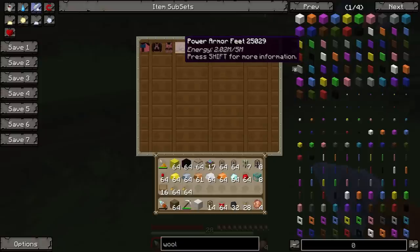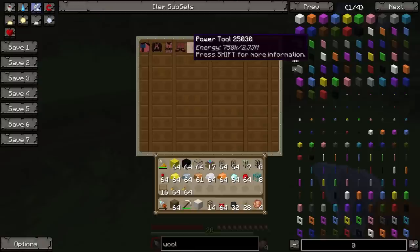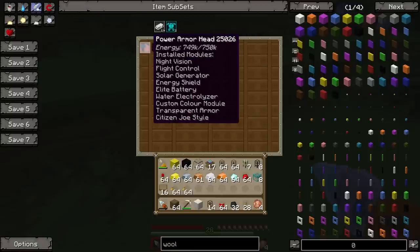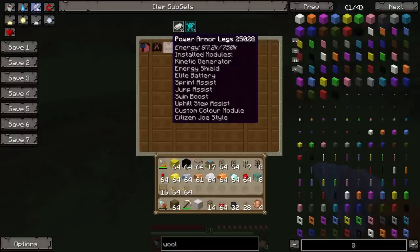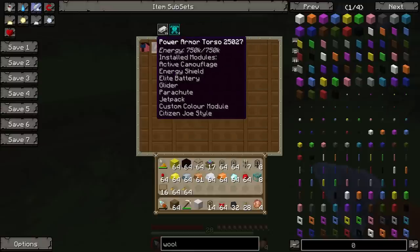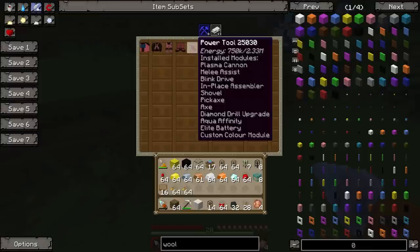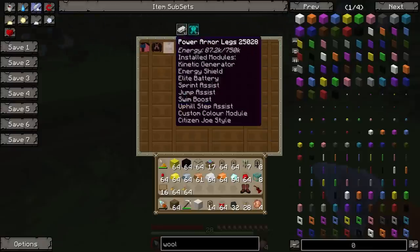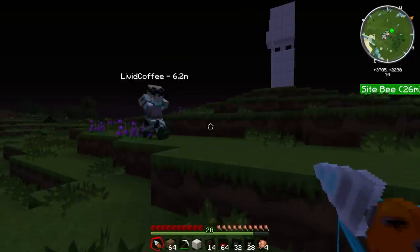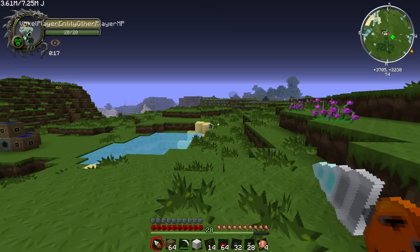We're not going to go into the power suit too much this episode because we've done it before. I noticed the power's low on some of these, Duncan — is that deliberate? Have these been used? The legs and feet don't have much power — you might want to charge them a bit. As for the installed modules, we've got everything except the Thorncraft goggles because I haven't researched them yet. I didn't install the auto-feeder because I like just eating like a human being — I don't want it shoved into my face by a machine. Could you get a beer hat? That's basically what it is.